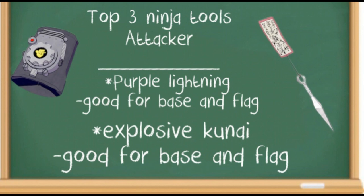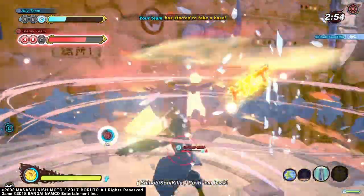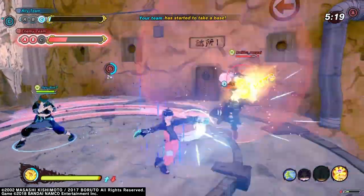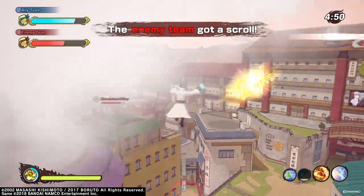The best ninja tools to run as an attacker: first, Purple Lightning Tool, which is very good for breaking things like sand shield and water pillar, and it gives you super armor so you can stay on the base for a long period of time. You still take damage, but if you have a healer you'll be fine. You can also grab the flag and pop Purple Lightning Tool so people can't knock the flag off you. However, Purple Lightning Tool is not good for combat — only run it for flag or base. For combat, run Explosive Kunai, which works really well with hard-hit ninjutsu like Dynamic Entry or Leaf Rising Wind, or run Kunai, which helps you better track the enemy you're targeting.